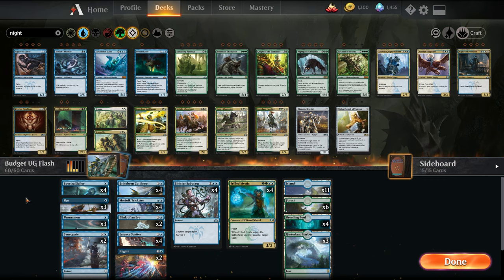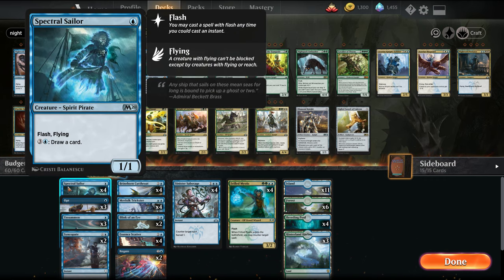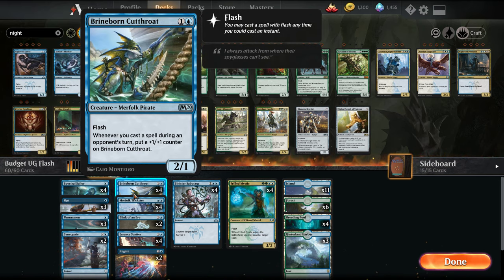Our flash creature package includes Spectral Sailor — a 1-mana 1/1 flyer that for 3 mana we can draw a card. Late game this is good because if you don't have anything to counter, you can just draw a card. There's Brineborn Cutthroat, which is a 2-mana 2/1, and whenever we cast a spell on our opponent's turn we get to put a counter on it. So you can basically play it, counter everything, make it huge, and smash your opponent.